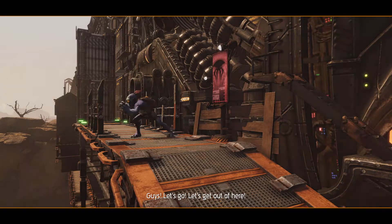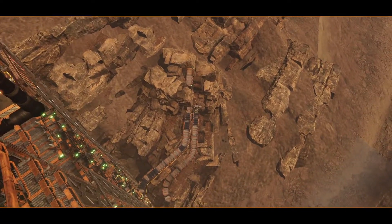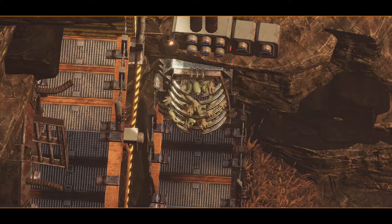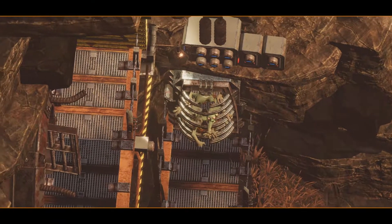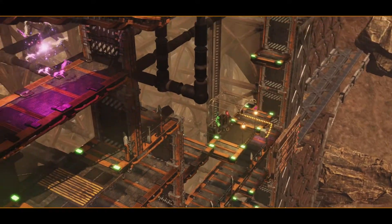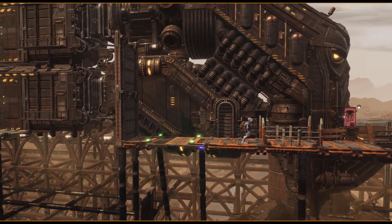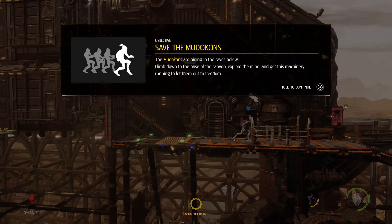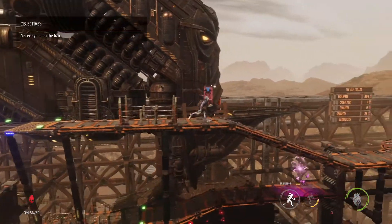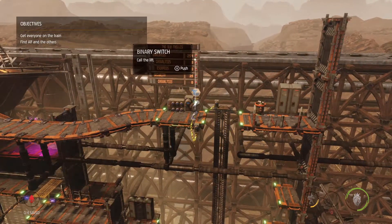Let's get out of here. Alright, let's go Abe - the Mudokons are hiding in the caves below. Climb down to the base of the canyon, explore the mine, and get this machinery running to let them out to freedom. I think there's going to be a lot of exploration around here.